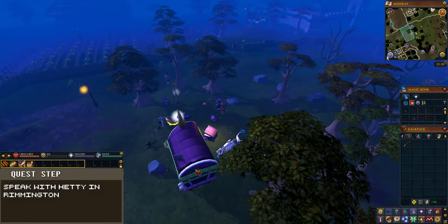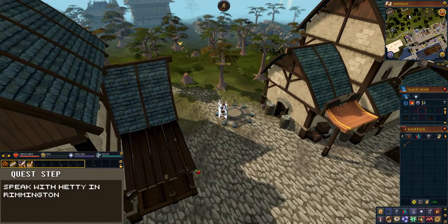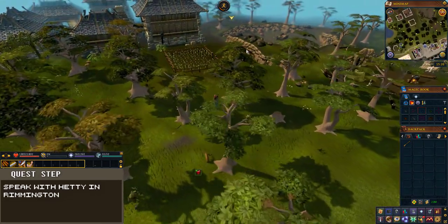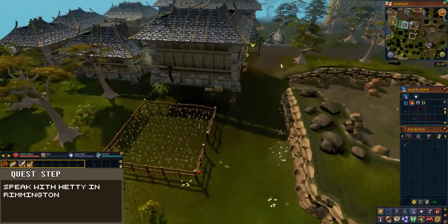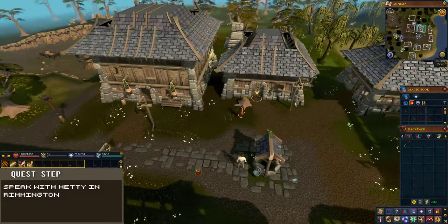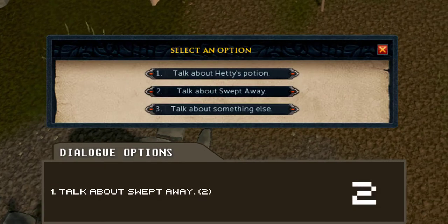After the dialogue, teleport to the Port Sarum lodestone. From here, run west following my path to Hetty's house in Rimmington. Once here, go inside and speak with Hetty, and when prompted choose the second dialogue option: 'Talk about Swept Away.'